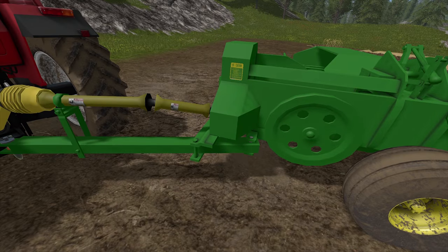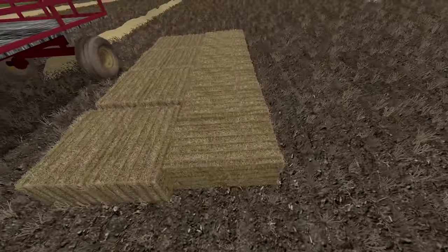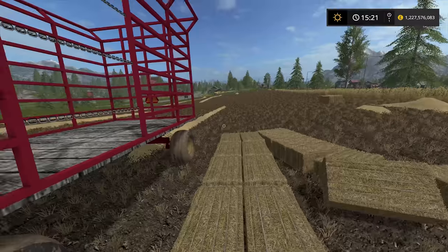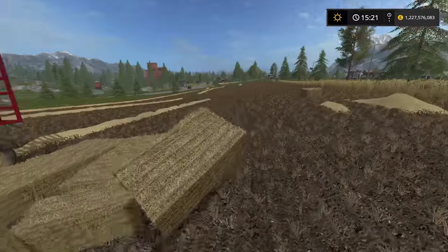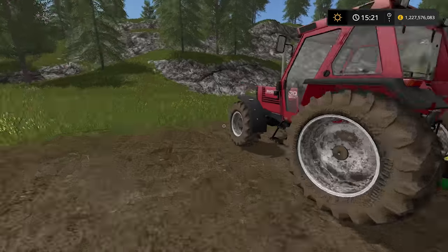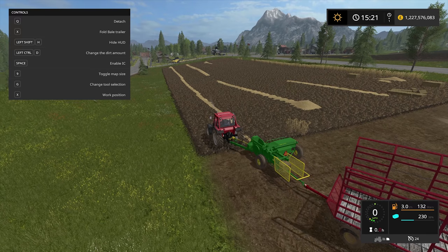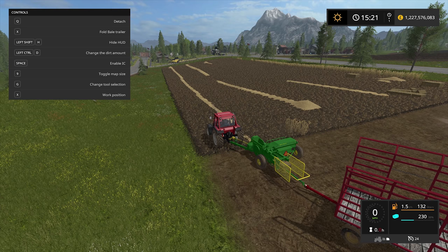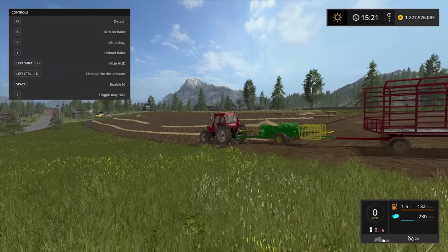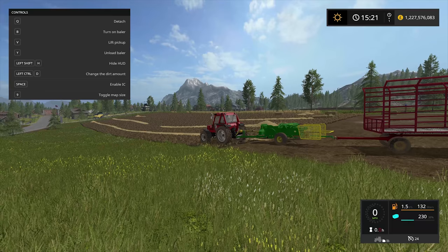It stacks these little bales which you can move around — they're handy. They're about 600 liters — not very big. To get it to work: first unfold the bale trailer, which closes the front gate. Then go back over to the baler itself and lower the pickup to see what it does. Then turn it on.